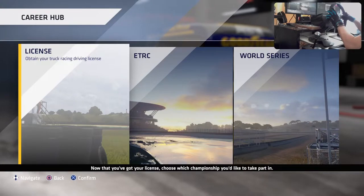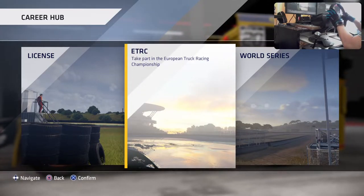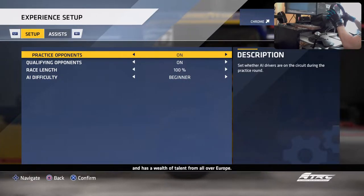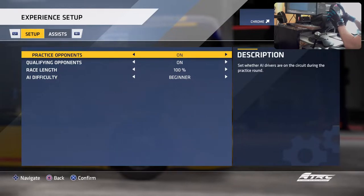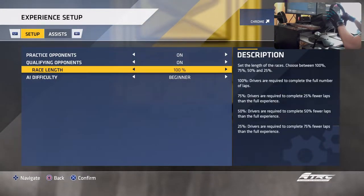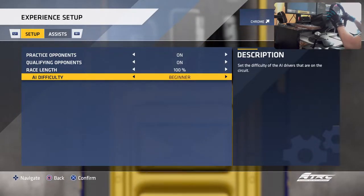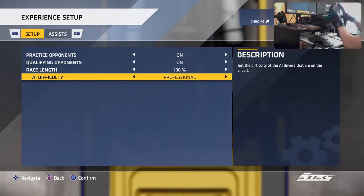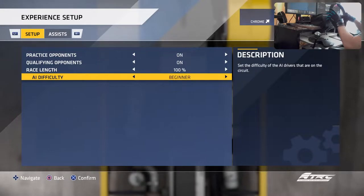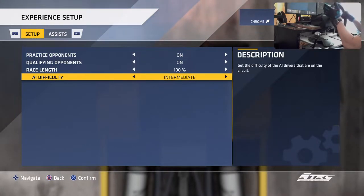I'll definitely start with Europe, and if I'm good enough there I'll move to the World Series. The European Truck Racing Championship is a fantastic competition. Practice opponents on, qualifying opponents on, race length 100%. I don't know how long those races are. For AI difficulty there are three options: beginner, intermediate, and professional. I'll go with intermediate to start - don't want it too easy but not ridiculously hard either. Assists: difficulty normal, damage full, overheating brakes on, driving line off, transmission manual, clutch manual.